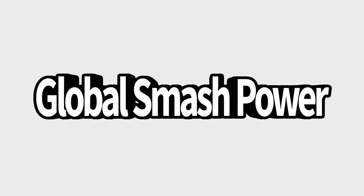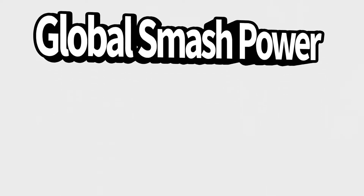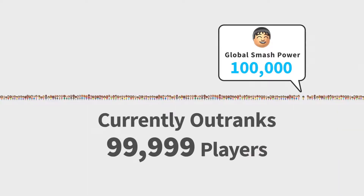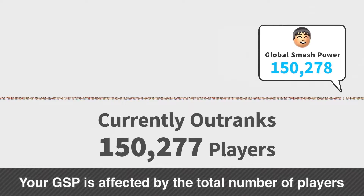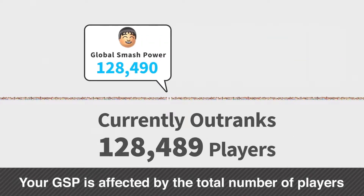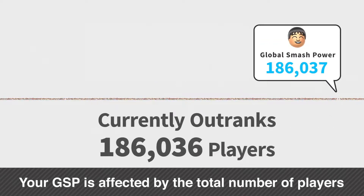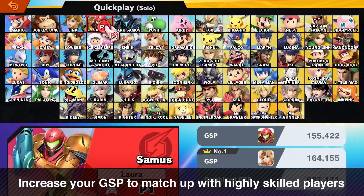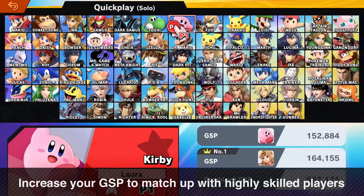Global Smash Power is being factored into matchmaking, but it's still used as an online leaderboard as well. A high GSP score, such as 100,000, means you've got more points than 99,999 other players. Your GSP will change as the total population of players increases or you're overtaken. If you're yearning for a challenge, try increasing your Global Smash Power so that you'll naturally end up with some more serious opponents.